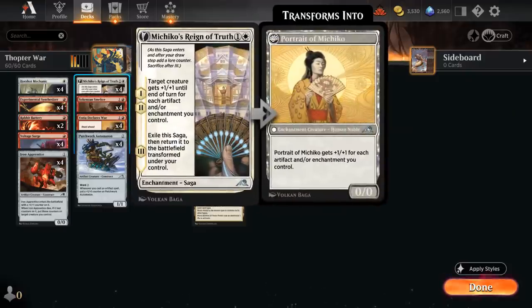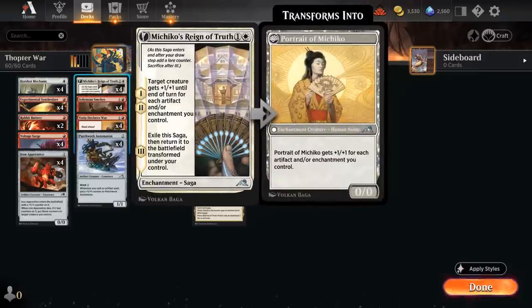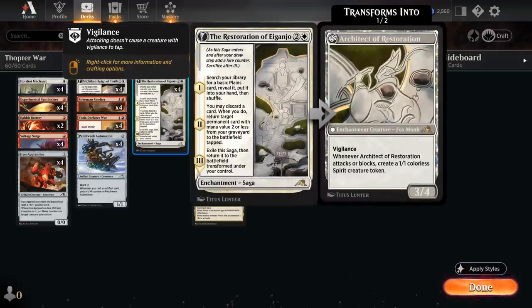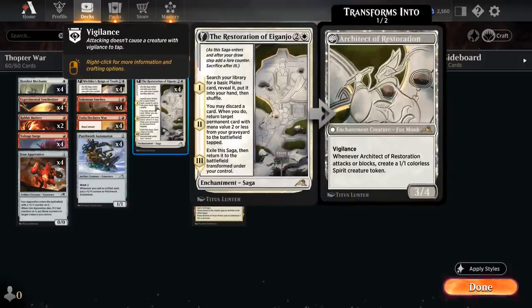Declares War can play especially nicely alongside Reign of Truth, which can pump a creature equal to the number of artifacts and/or enchantments we control. The evasive Ornithopter is a great target for the first two chapters. We can also potentially get back these two-mana sagas with Restoration of Iganjo — on Chapter 1 we search up a plane, on Chapter 2 we discard a card (often a land) to get back a permanent with mana value 2 or less from our graveyard, and it still triggers even if sagas enter tapped, before transforming into Architect of Restoration.